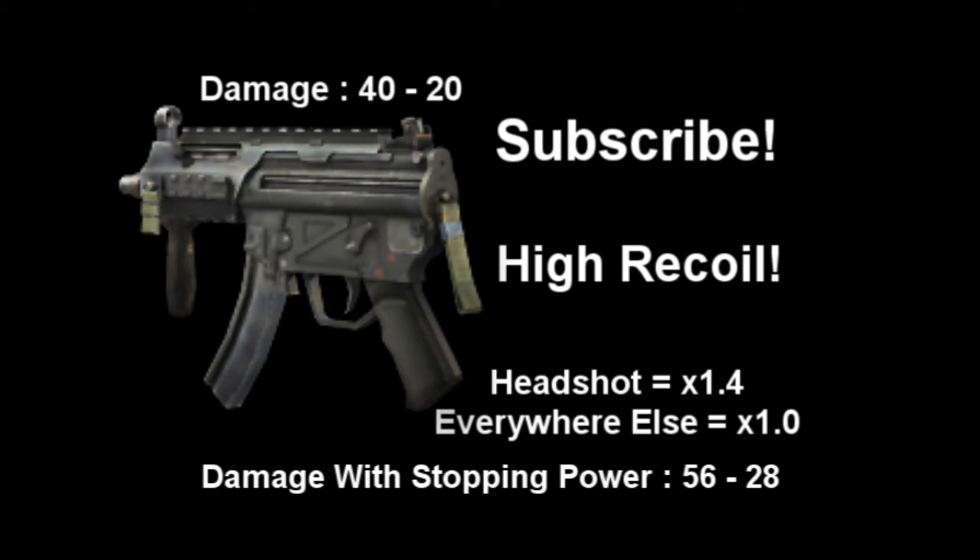Putting rapid fire on this gun will make the recoil an incredible amount. Bullet penetration is low, so FMJ is recommended.